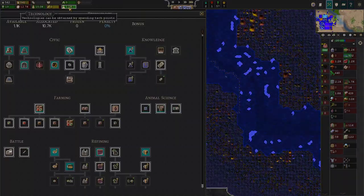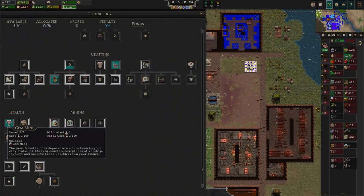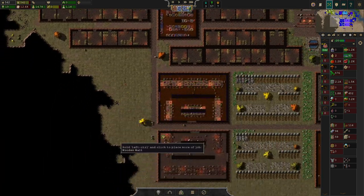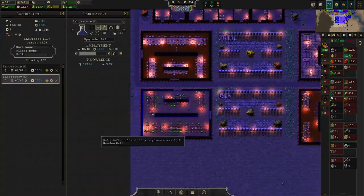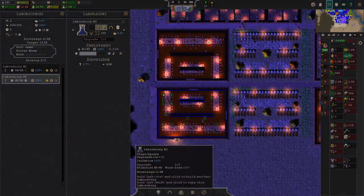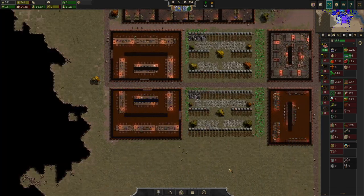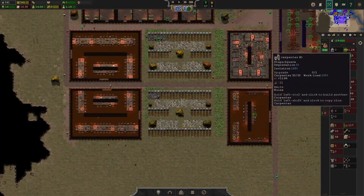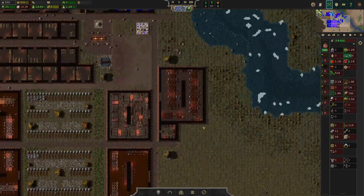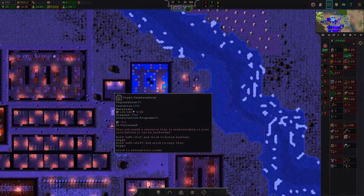The problem with gemstone is you have to research the gem mine first, so that's why I haven't done it yet. We've now got metal, which will get us a huge abundance of extra science points that we desperately need at this point. The crypt construction phase is quite important.